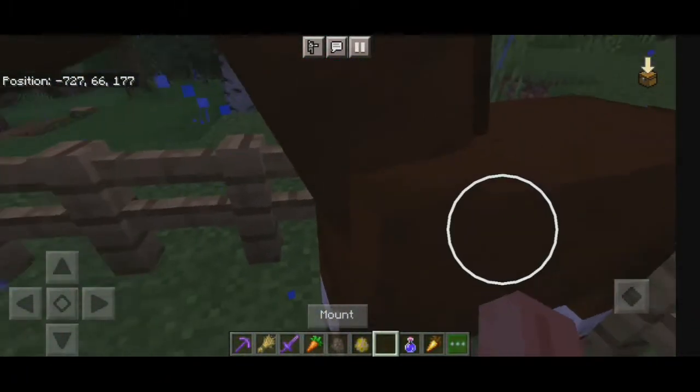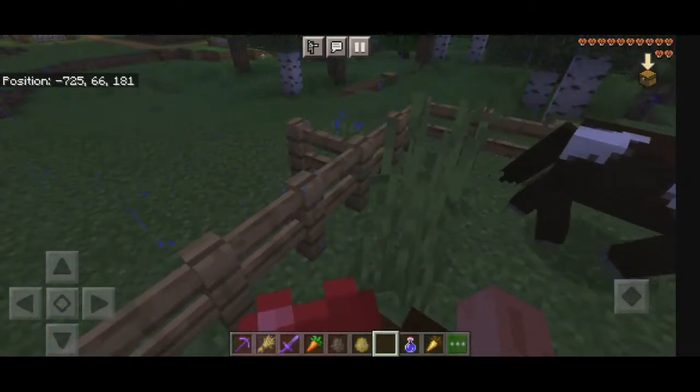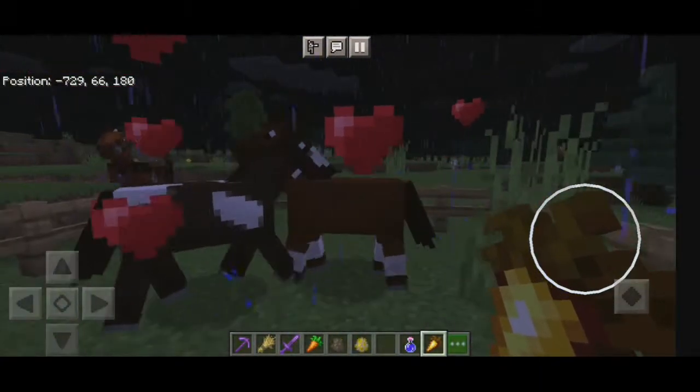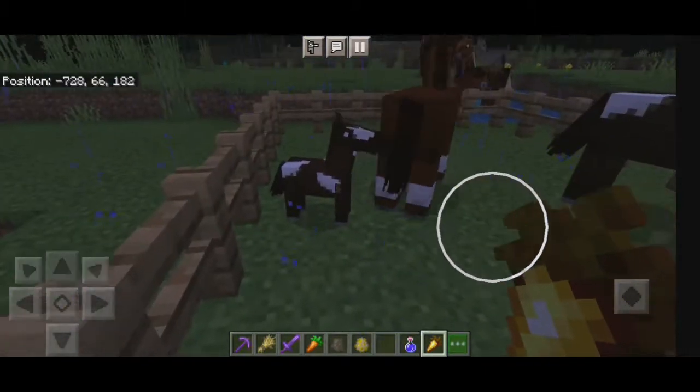But now look at this — I have mounted these horses, and there we go. Now I have mounted both horses, and let's feed them with the golden carrot. And here we go, we got a little baby!